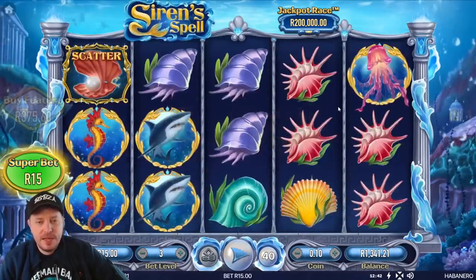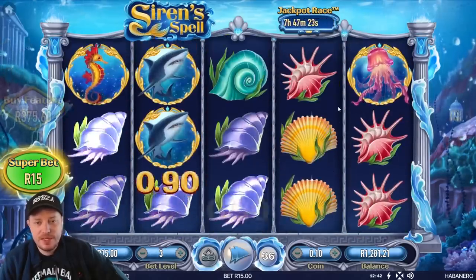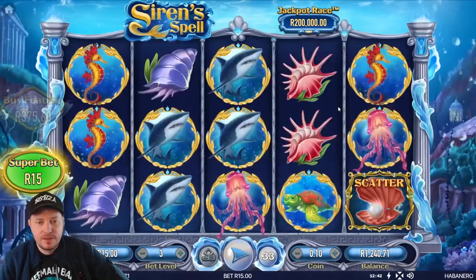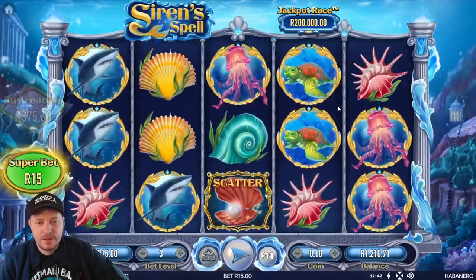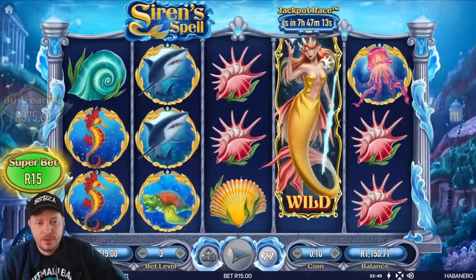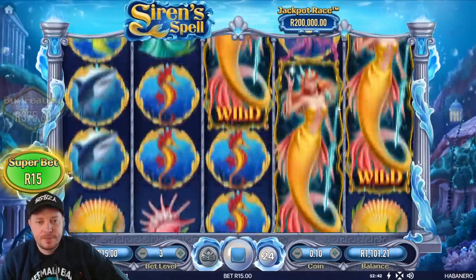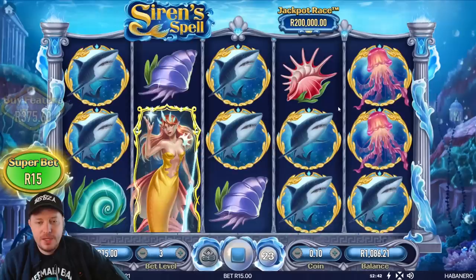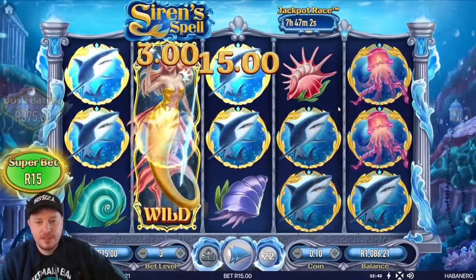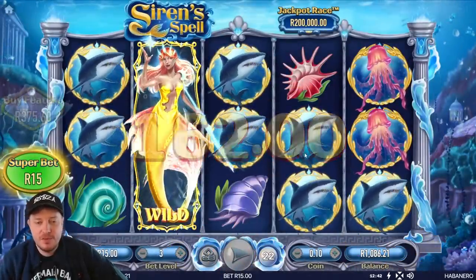40 spins left. We have been chowled so far — we've had only one feature. Where's that second one? It needs to come quick, fast, and in a hurry. You're just chowing now, almost down to 1,000 rand. We have taken a bit of a beating. That's going to be a nice little pickup — not a big one, but enough to give us a couple more spins. 162 rand.